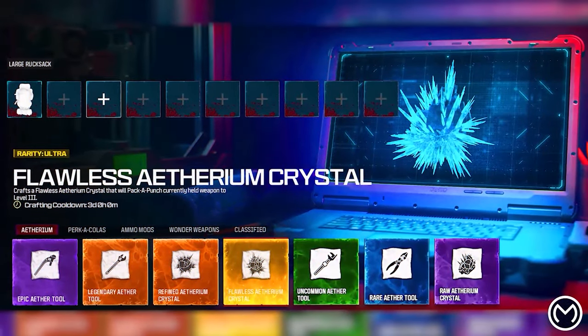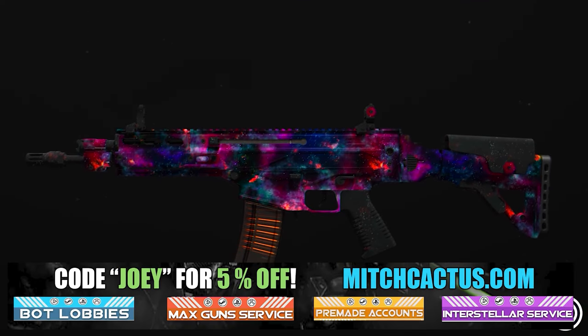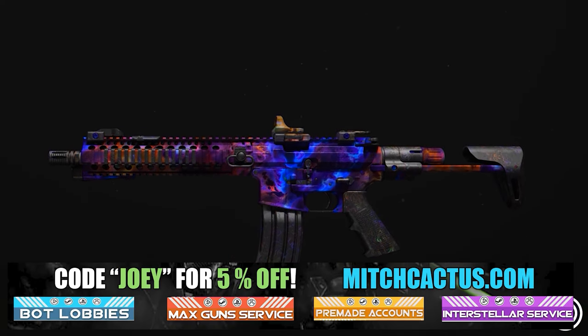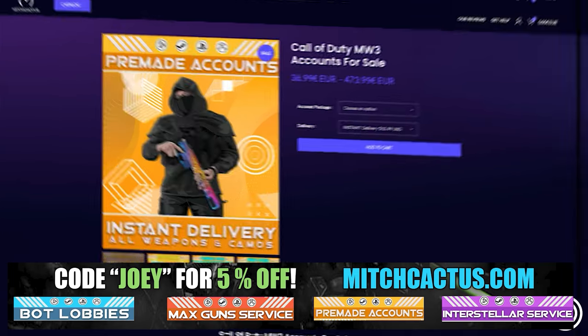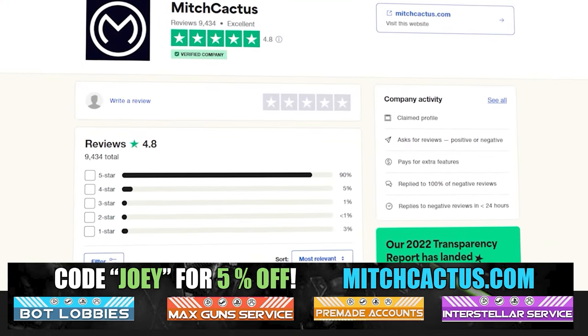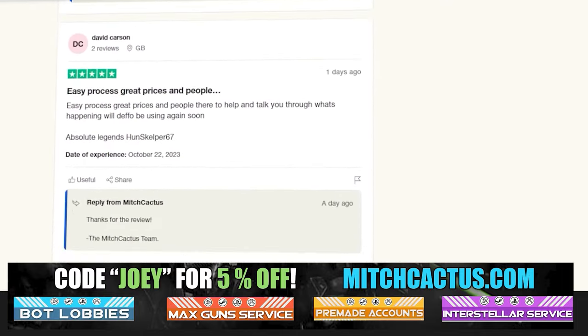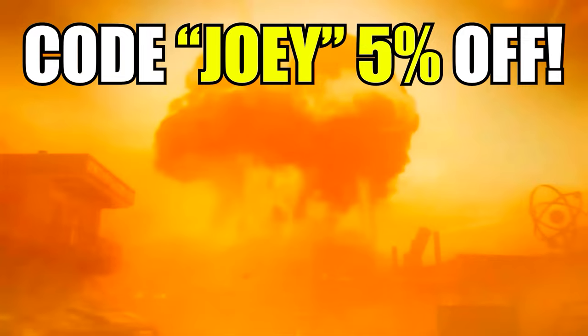Quickly, let's take a look at my sponsor mitchcactus.com. He's got a range of services including camos and more camos — you can literally unlock any camo in the game from Modern Warfare 3 and Modern Warfare 2 accounts for sale. Zombie schematics, nuke skin boosts — look at all the reviews. Over 10,000 customer reviews. I highly recommend Mitch Cactus. Use code Joey for five percent off, links in the description.